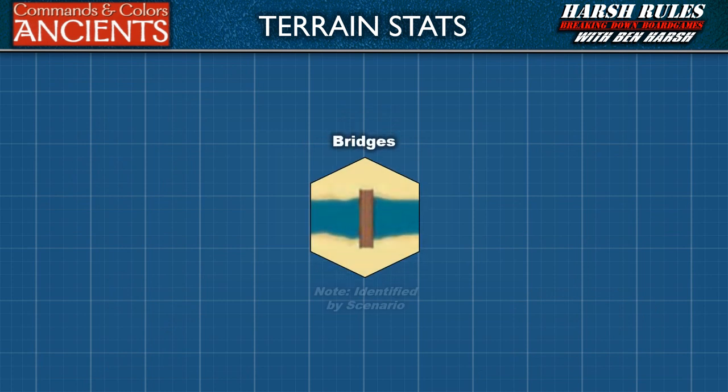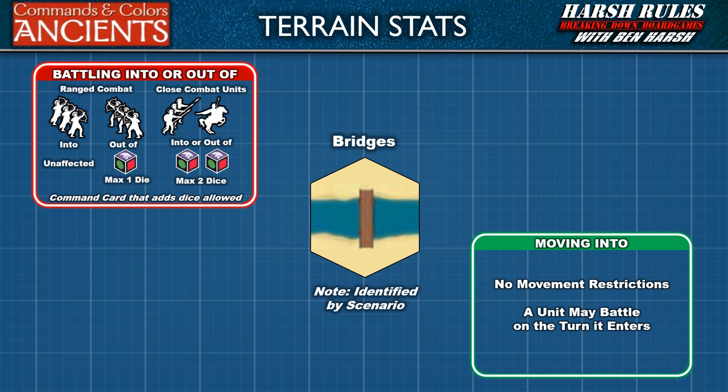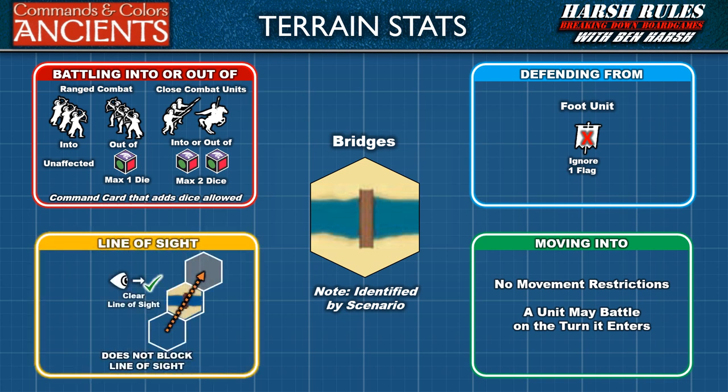Some river hexes may have bridges spanning them. This terrain hex is also used if the scenario calls for a pontoon. If a river hex has a bridge in place, there are no movement restrictions, and a unit may battle on the turn it enters a bridge hex. When attacking into a bridge hex, a maximum of two battle dice are rolled in close combat; range combat is unaffected. A unit defending out from a bridge hex will roll a maximum of two battle dice in close combat or one battle die in range combat. A unit on a bridge hex may still make a momentum advance after a successful close combat. A foot unit defending on a bridge hex may also ignore one flag rolled against it. A command card that adds additional dice in battle will modify these maximums. Finally, a bridge hex does not block line of sight.